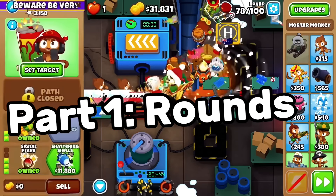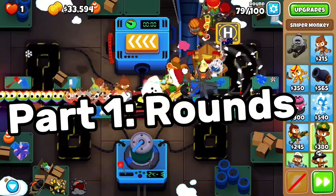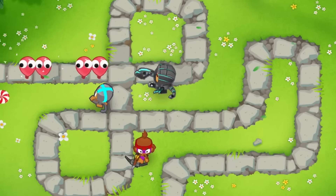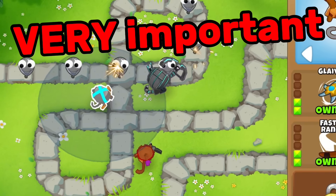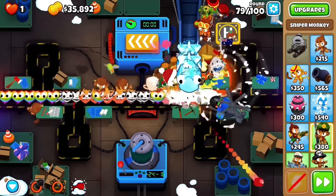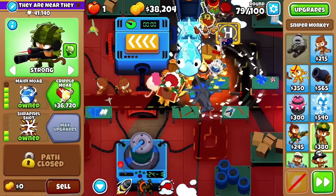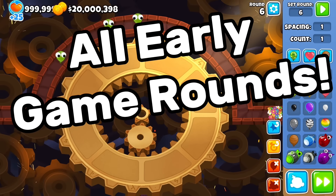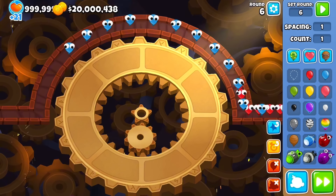Part one: the rounds. Knowing what's on every round — or at least having a general understanding — is something a lot of players don't think is important, but it really is. If you want to get better, learning these rounds matters. You might think your defense is great on easy rounds, but then an important round catches you off guard and your strategy falls apart.